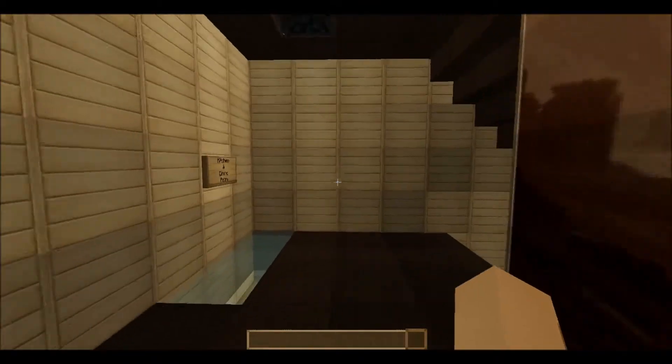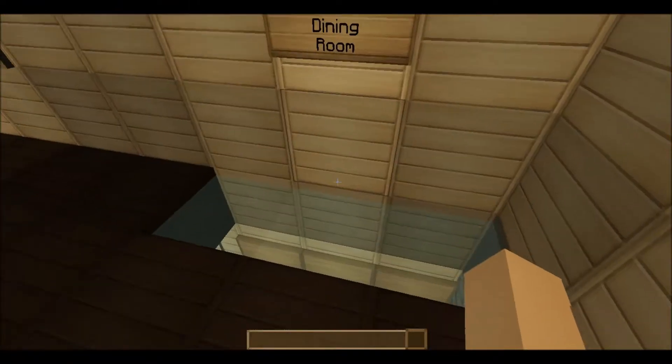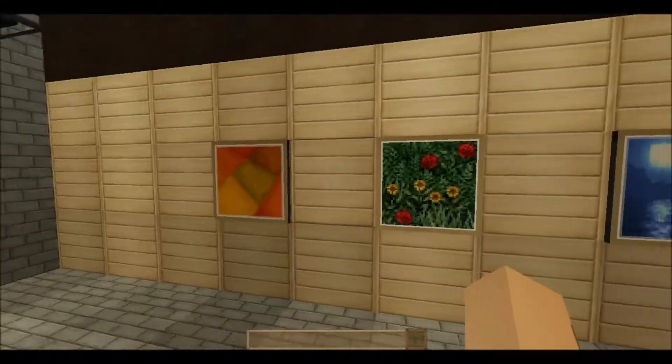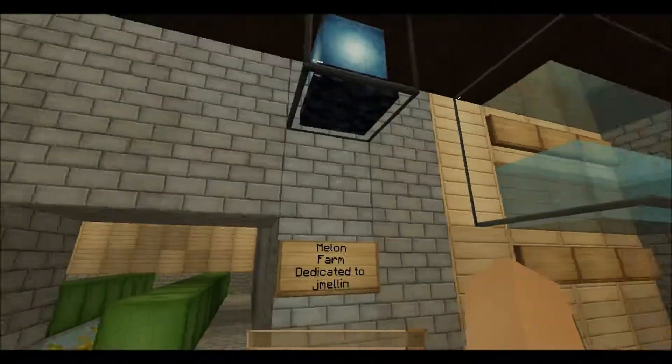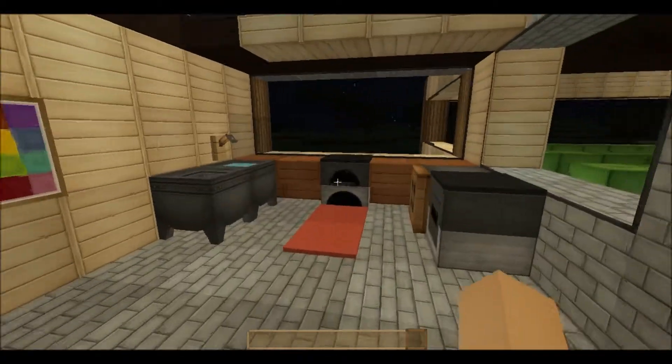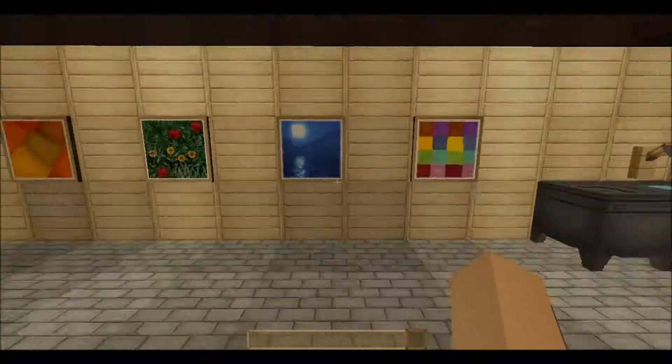If you're going to do a medieval castle, try to use Doku Craft or Conquest. But I'm using Sortex Vanver because I like the way it comes out with the wood - it makes it look kind of nice. Here's the kitchen; I just put some paintings down here.